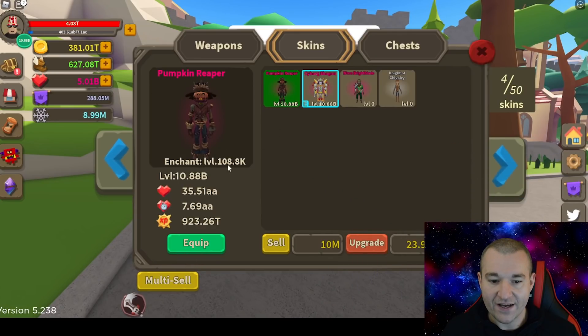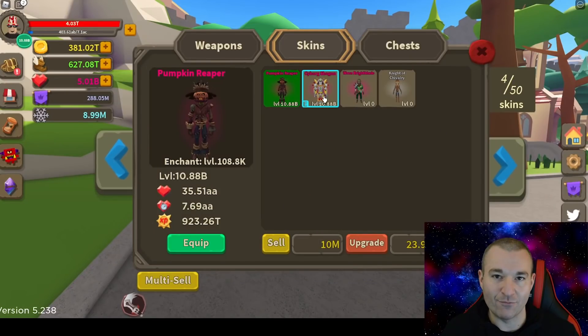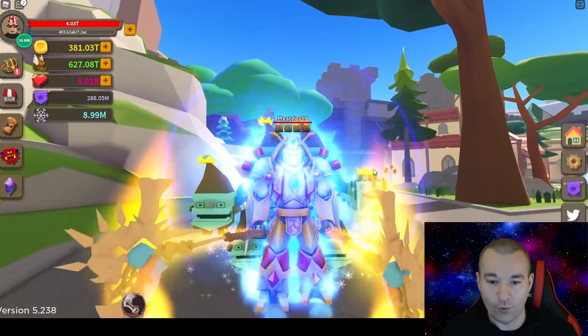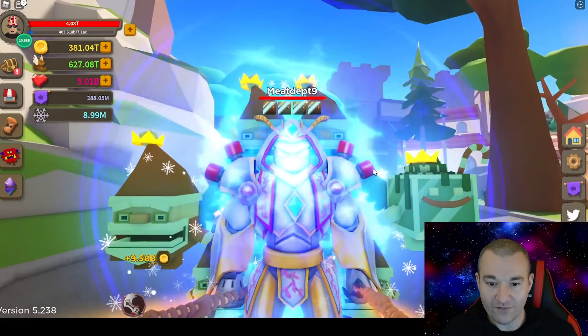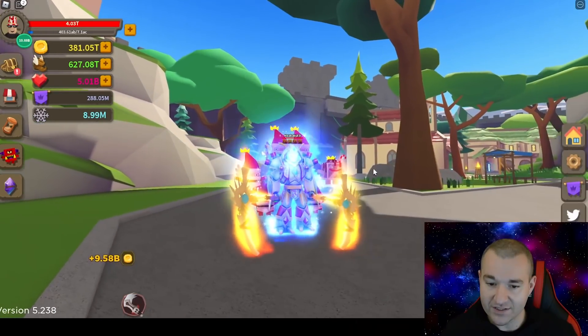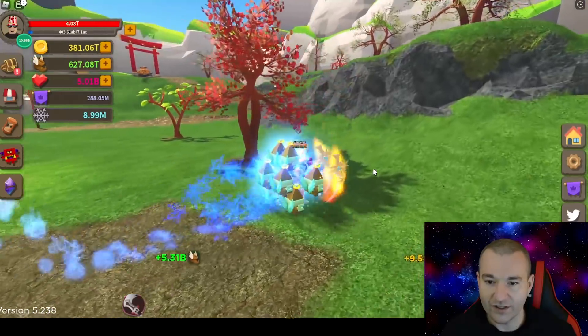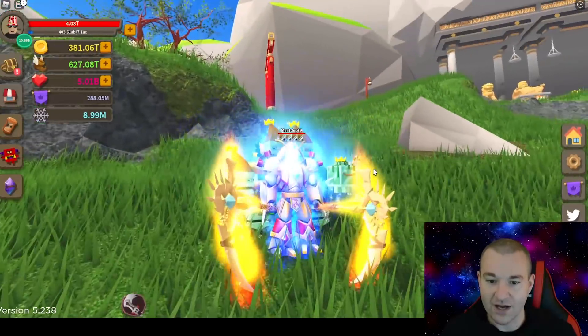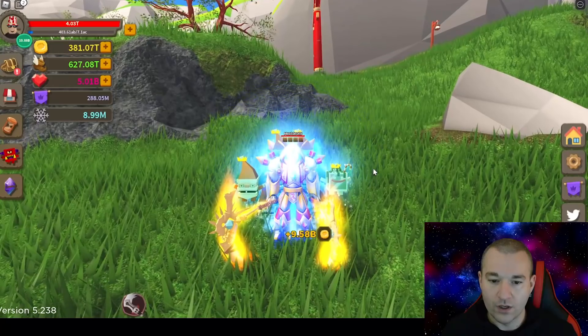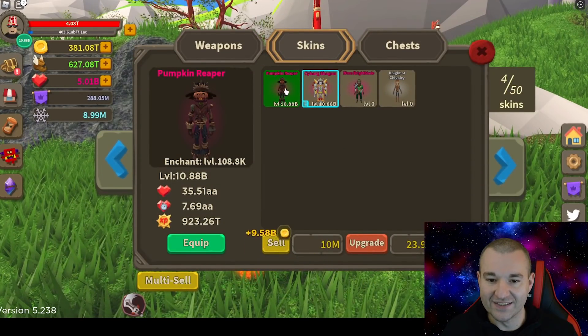My Pumpkin Reaper only has 108,000 enchants — I kind of slacked on it — but I have 381 trillion gold to dump into the Cyborg Shogun, so it's gonna boost it up big time. Let's take a look. So this is with full graphics on. Wow, that thing is kind of crazy — doesn't quite fit the Christmas pets, but it actually looks a little temple-ish, where it would probably fit with the team of bullies or something. Let's go ahead and dump my 381 trillion gold into this thing.